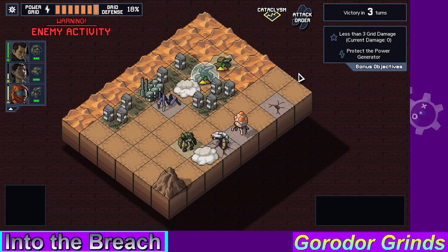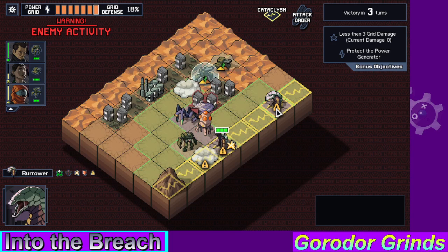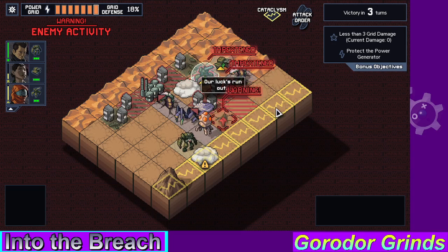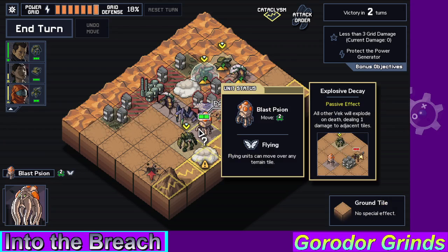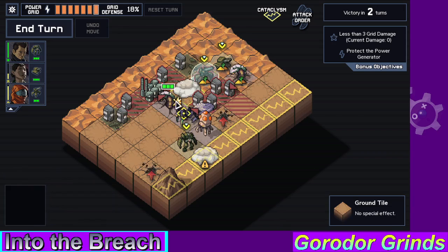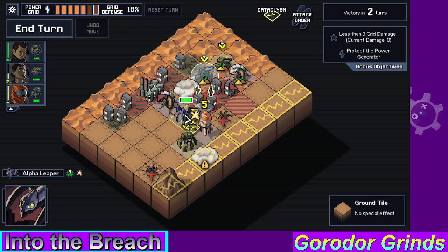The Cataclysm happens first, and then their attacks. Oh, I don't like the Burrows. What do you do? Vex will explode on death. Now I'm not sure about the Burrows, because when you hit them they hide, but I don't know if that prevents them from attacking. That's the one thing I'm not sure about.